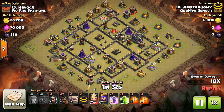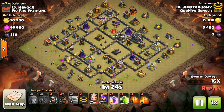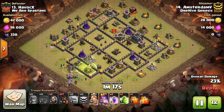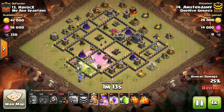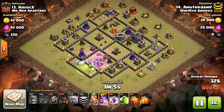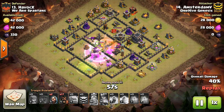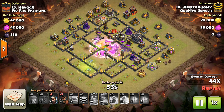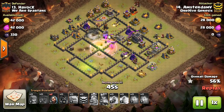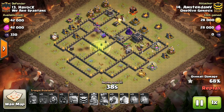One more thing about Town Hall 9: I've talked in the past about putting a Seeking Air Mines by a troll Tesla in the corner, so the second attacker who knows the Tesla is there will try to drop a balloon to trade on it, and the Seeking Air Mines will pop up and waste the balloon. But I would not do that at this point because with air attacks being as popular as they are, there's no point thinking that far ahead to your second defense. You just want to try to get one defense. I would recommend keeping all four Seeking Air Mines somewhere inside your actual base — don't put them out by the troll Tesla, unless you think your base is so good it'll definitely get to that second attack. It just depends on your base. So that's Town Hall 9.